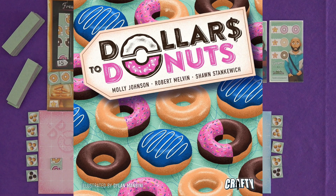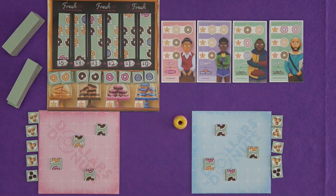Hi everyone, I'm Tom and today I'm going to be showing you Dollars to Donuts, which is a puzzly, chocolatey, sugary, sprinkly, donut-y kind of game. It's on Kickstarter right now. You can check out the campaign page if you'd like to — it's linked in the description or in the corner of the screen. And as always, I mentioned that I was paid to make this overview video.